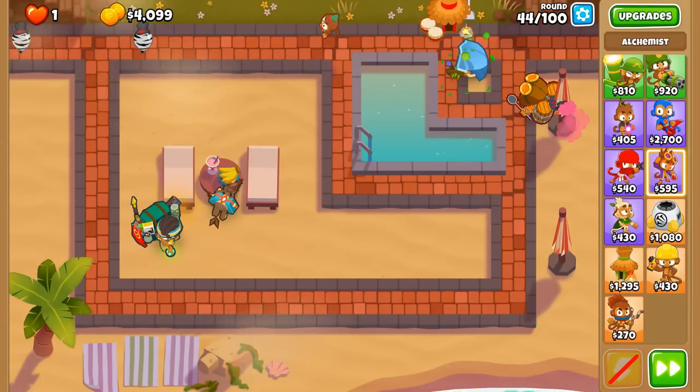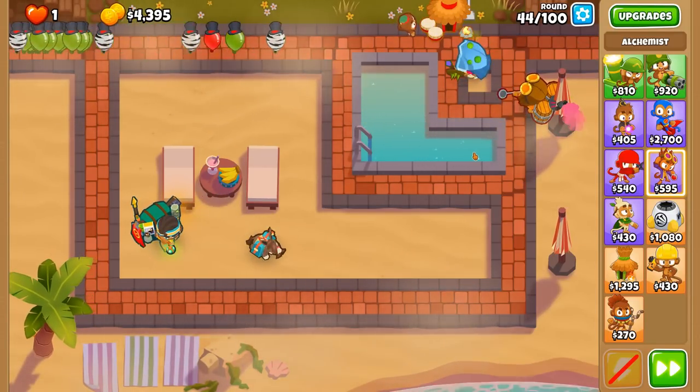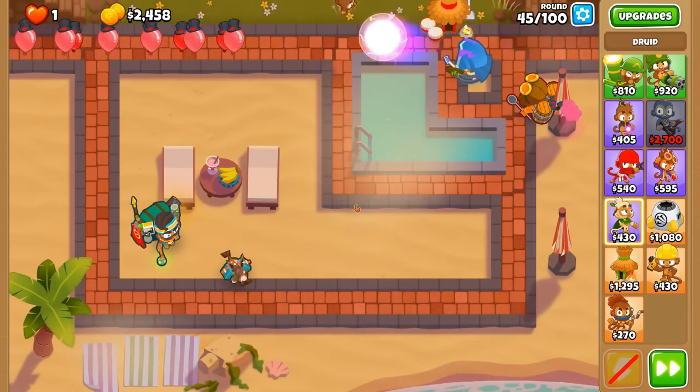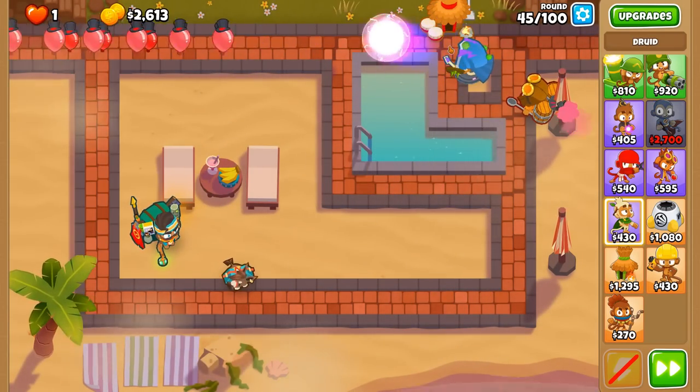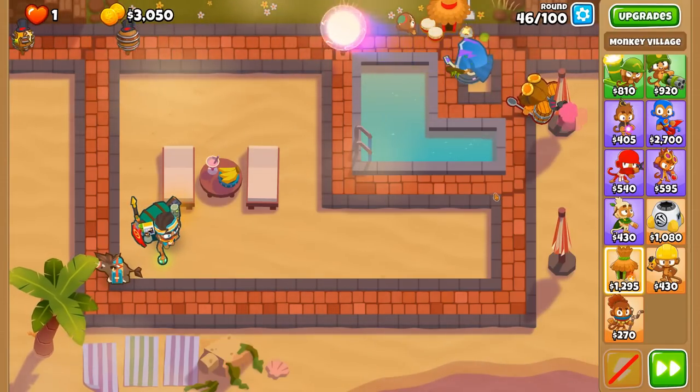We've got Stronger Stimulant now and we're not going to touch upgrades again. Alchemist, MIB, or Ball of Lightning? We'll go Ball of Lightning, then we'll go with the MIB. And then after that, we'll be on Overclock. Oh — camo purples. That could be a little bit of an issue if it wasn't for our thorns, because the majority of attacks this is churning out are magical slash elemental.